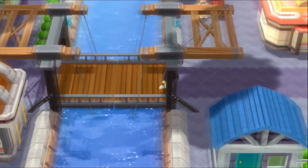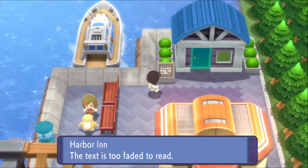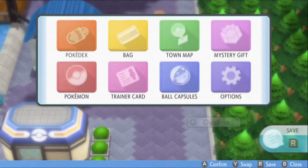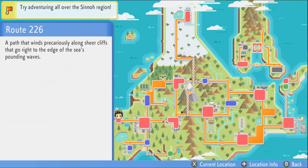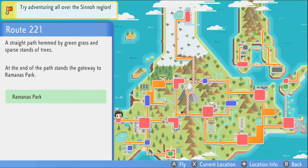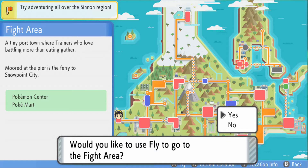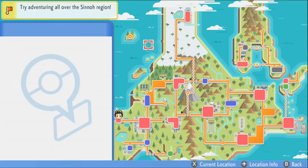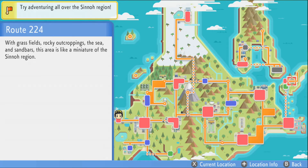Now that we did that, we now have this location fully discovered. Let's go to this location. Now it gave me the flight location to Ramanas Park — excellent. I don't know why you didn't unlock it before, but whatever. There's a location over here that's an event — we're not going to go and try and glitch our way to do it. There's also an event area over here, so we're not going to go through this route at all until the event is out.